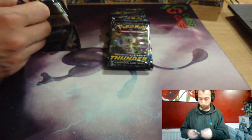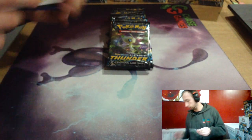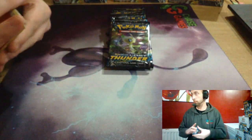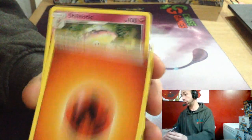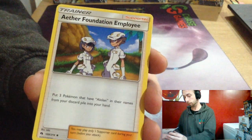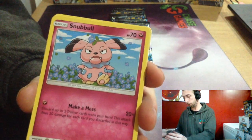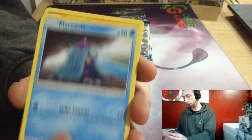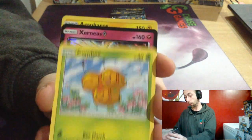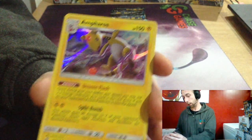Snorunt, Kecleon, Aether Foundation Employee, Snubbull, Mantine, Cyndaquil, Poipole, Combee, Xerneas Prison, and Ampharos!